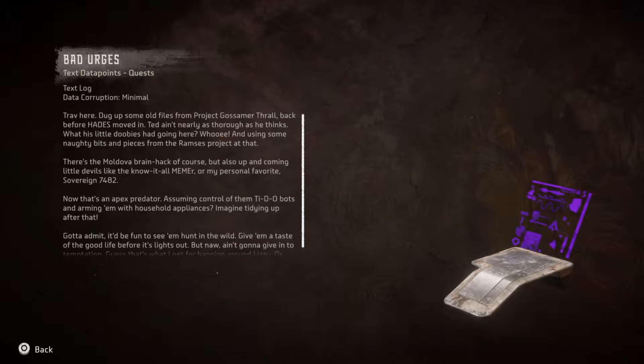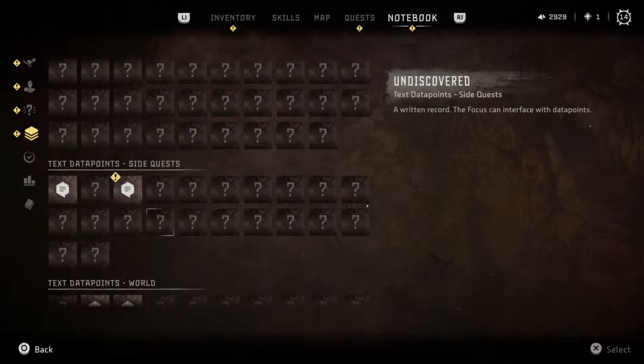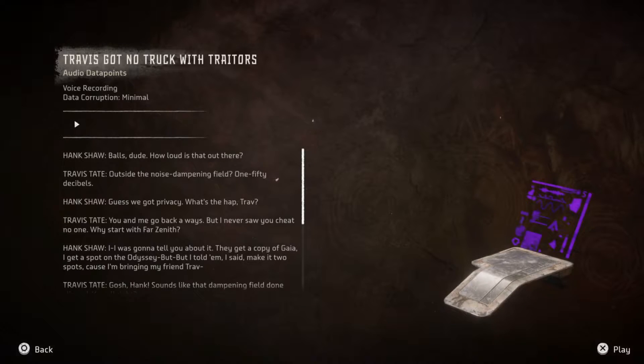90 bits and pieces from the Ramsey project. Moda the brain hack. Memer. Sovereign. From Travis Tate — this place turned out a lot of malware before Zero Dawn took over. Just get no trick with traitors. Balls, dude.